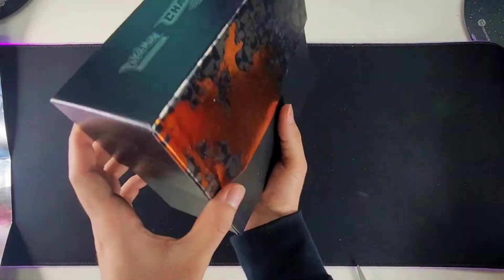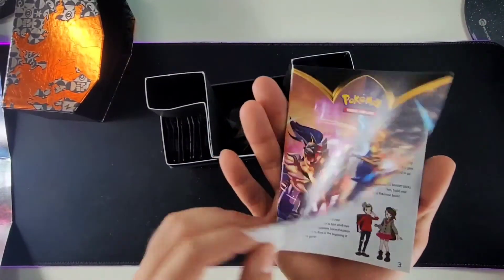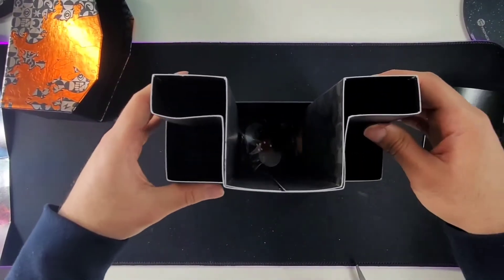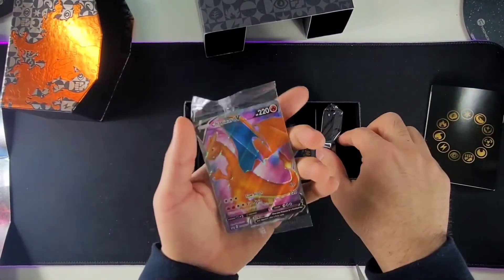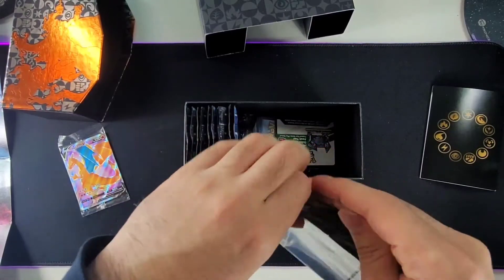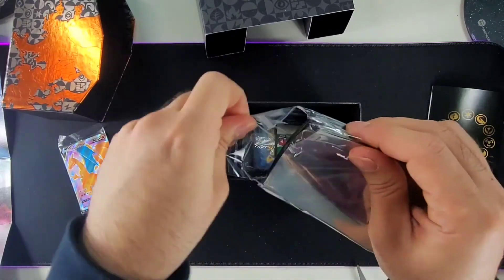This is pretty awesome right here — the way you just pull this out, you get a little divider thing and a booklet. Pretty cool stuff. You unbox the unboxing. Here you go — the Charizard V sleeves. Oh, these are awesome. I actually end up using some of these for the cards that I get, if I could get one.